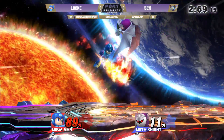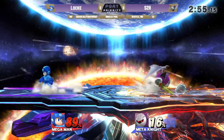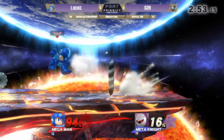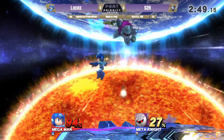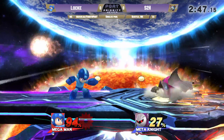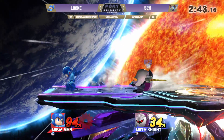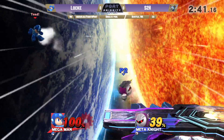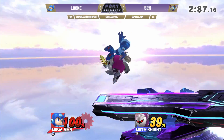Getting back to center stage. At 89% right now, he knows that if he gets a light hit dash attack it could be it. A good power shield. Locke just trying to put on that chip damage, slow it down. S2H himself also slowing it down but definitely taking an opportunity when he sees it.